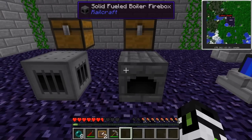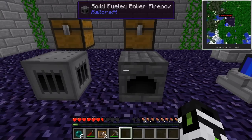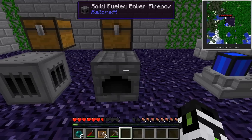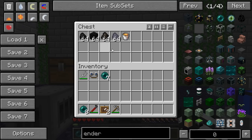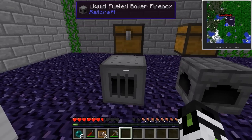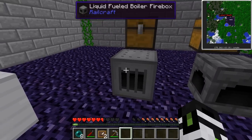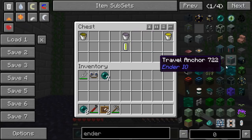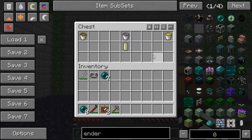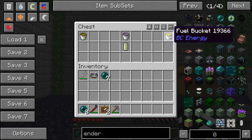The steam boiler produces steam in a multitude of ways. There are two variations of fuel consumption, two variations of pressure, and many sizes. You have your solid fuel firebox, which takes common solid fuels — coal, charcoal, coal coke, and weirdly enough, lava. And then you have your liquid fuel firebox, which takes creosote oil, biofuel — whether that's IndustrialCraft or MineFactory Reloaded — and fuel from BuildCraft.